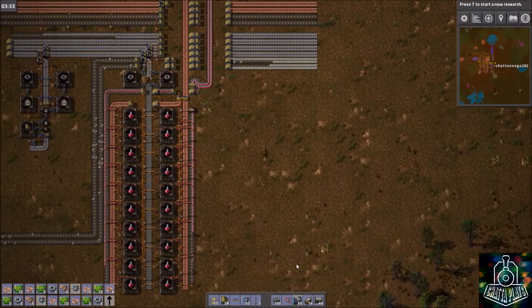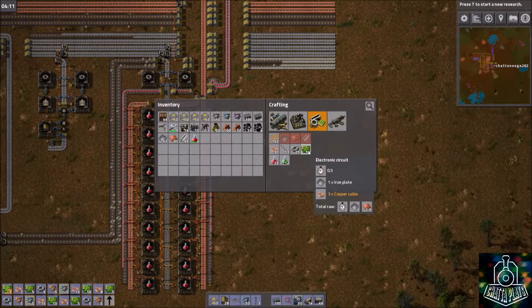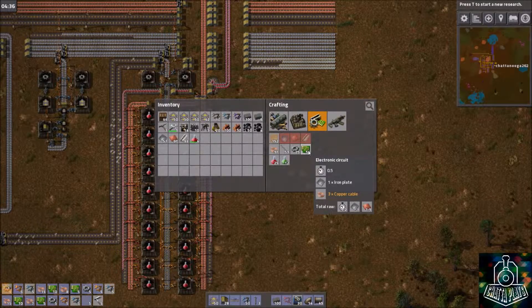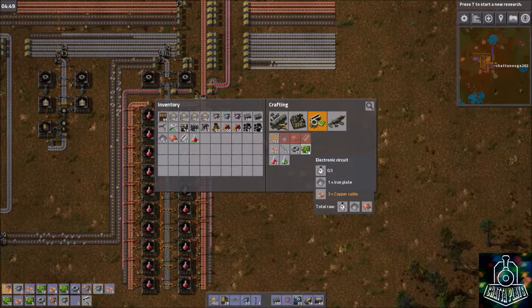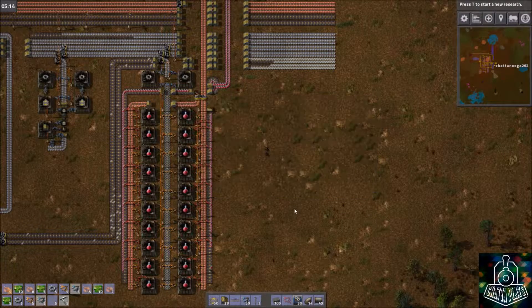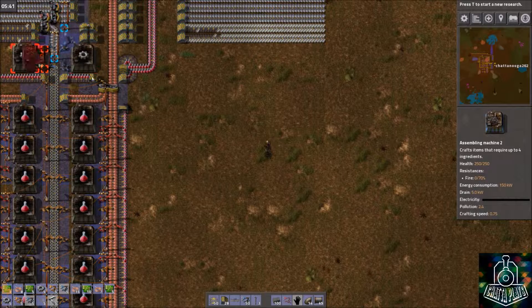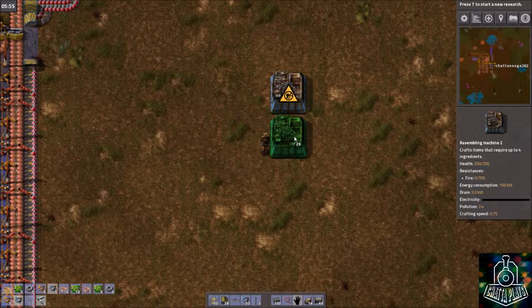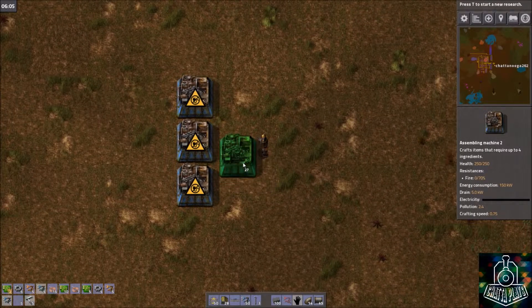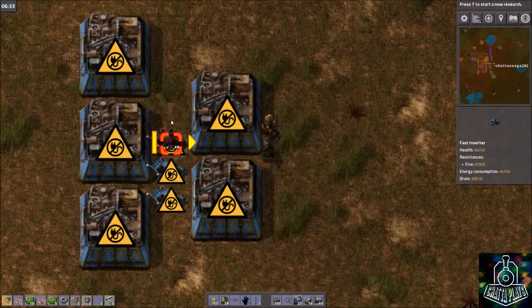As for green circuits, we're going to need copper cables — three of those per iron plate, and they don't take that much time to craft. What we'll be doing is making three copper cable factories feeding into two green circuit factories, because that's the ratio you'll need for full throughput. That makes it a modular, tileable setup. So we'll go down here — this one's a bit too close to the main belt — and we'll have our three copper cable factories going into two, making sure those two overlap with those three. Your inserter setup is going to be like this.